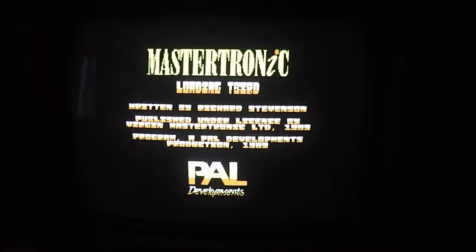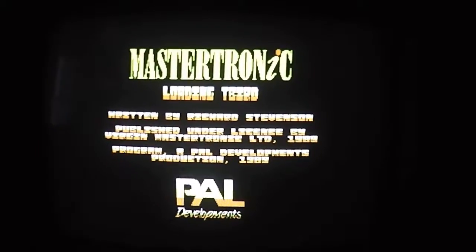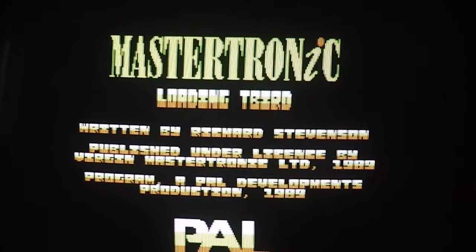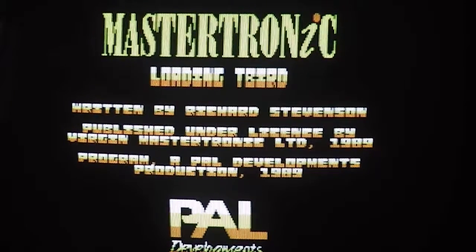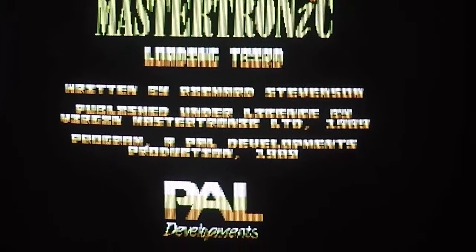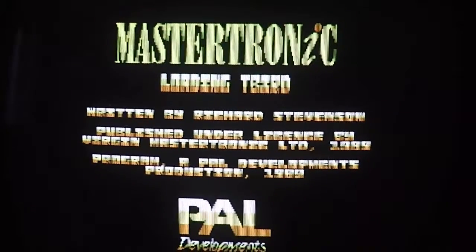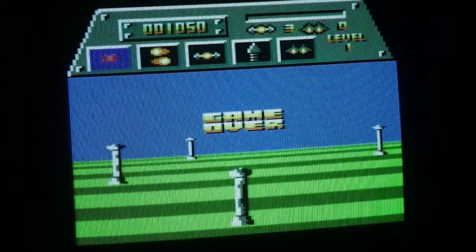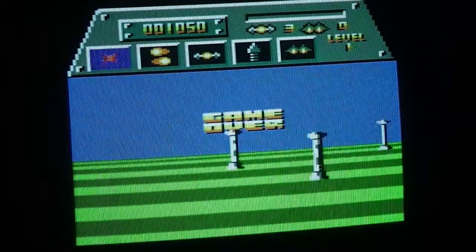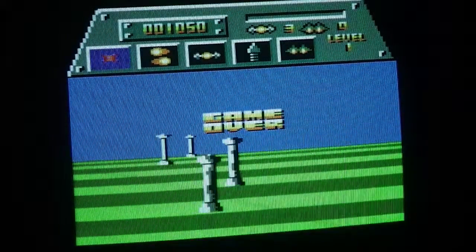The game is now loading — and here's the first difference between the two versions: this one has a loading screen. It's not very spectacular — no picture — but it says 'Loading T-Bird, written by Rich Stevenson, published by Virgin Mastertronic, copyright PAL Developments,' with a PAL Developments logo at the bottom. Quite nicely put together text-wise but not the most interesting of loading screens. Here's the Amstrad version — you can see straight away there's a dramatic difference in the graphics: much more colourful, looking very nice and bright.